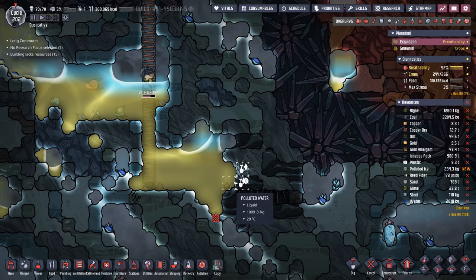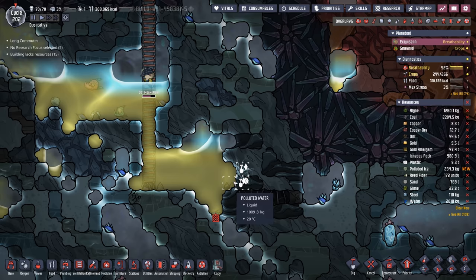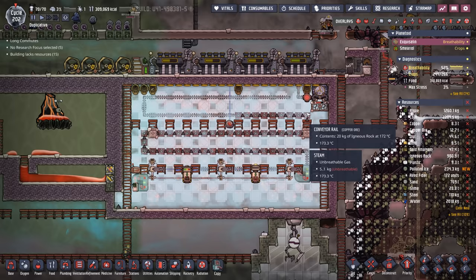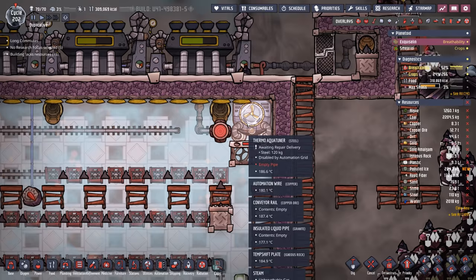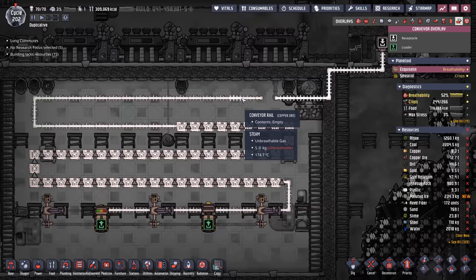There's also two large biomes over here too. In fact, one of them has a geyser that we can't wait to take a look at — we've almost dug out the necessary tiles. On today's episode, as I was saying, we need to get into this steam room. The thermo aqua tuner is taking a little bit of damage when there just wasn't enough steam pressure in here to absorb the heat that it was producing.